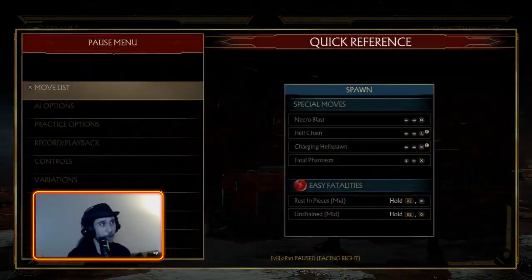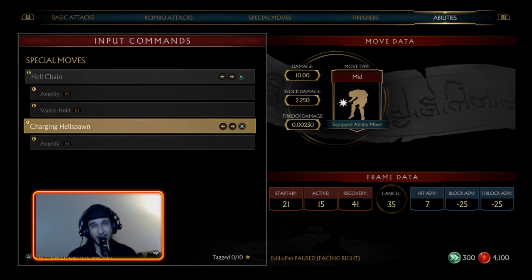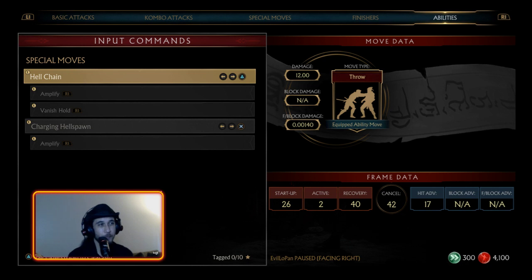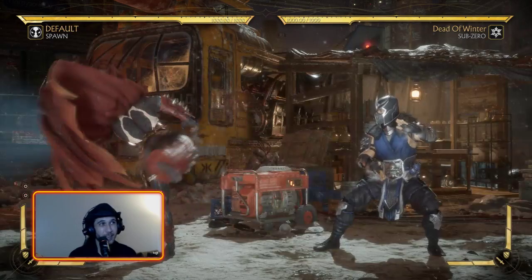For a beginner build, there's pretty much one build for Spawn: Charging Hell Spawn and the chain grab. We went with the hell chain command grab because, for a beginner's guide, throwing in an easy command grab that turns you invisible is definitely the kind of thing people who just bought the game yesterday would want to be doing. So if you just bought this game and you want to be Spawn and do cool shit — turn them invisible with a chain grab. That's some pretty cool shit.